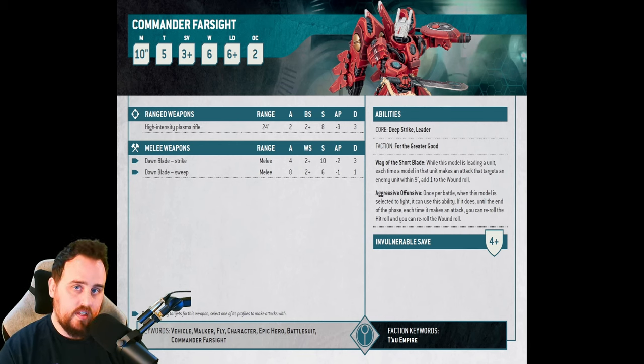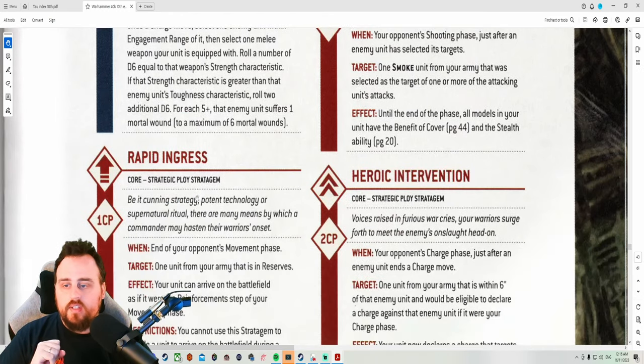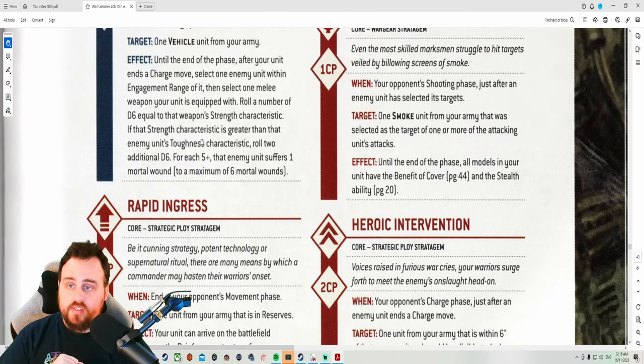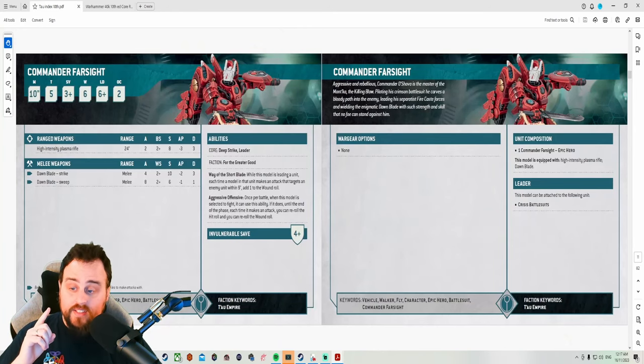Now let's look at two stratagems: Tank Shock and Rapid Ingress. Rapid Ingress: at the end of your opponent's movement phase, one unit from your army that is in reserves arrives on the battlefield as if it were the reinforcement step of your movement phase. Commander Farsight has the Deep Strike keyword, which means he can deep strike 9 inches away from enemy units. And spoiler — Commander Farsight has the Vehicle keyword, which matters for Tank Shock.